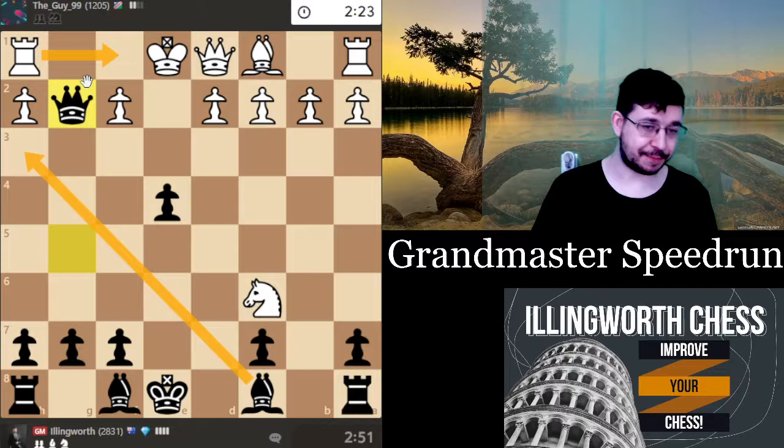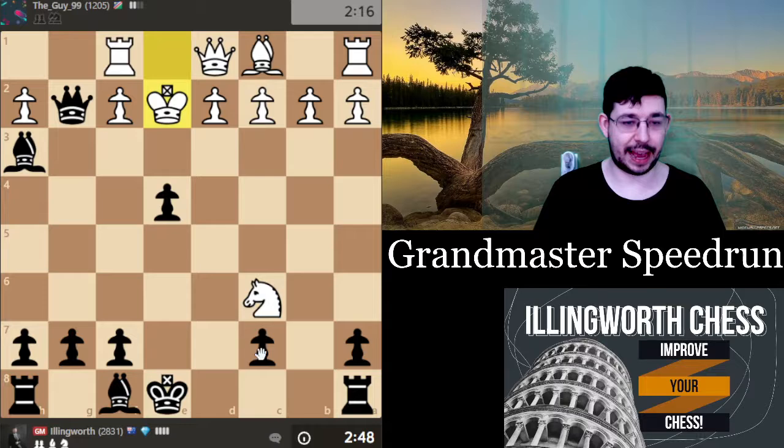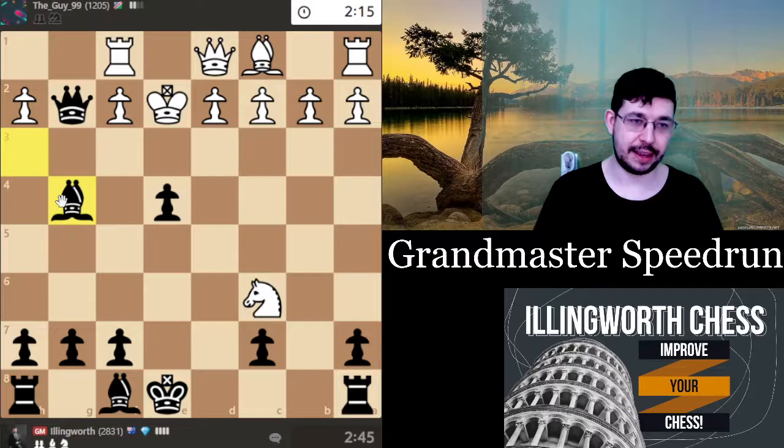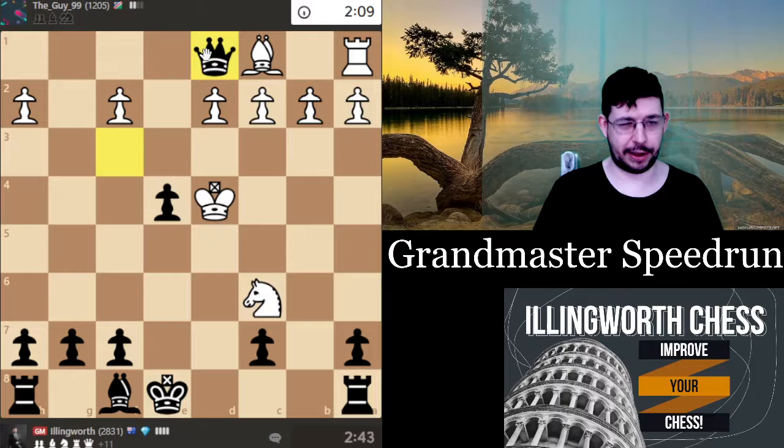He basically ends up losing even more material. Okay, I get at least the exchange. I can try to see if I can do better but at some point I'm probably going to take. I completely missed the bishop g4 to win the queen, but okay I take the second chance and now it works even better because he doesn't even have f3 as a defense. He takes and okay, hopefully the guy will just resign.